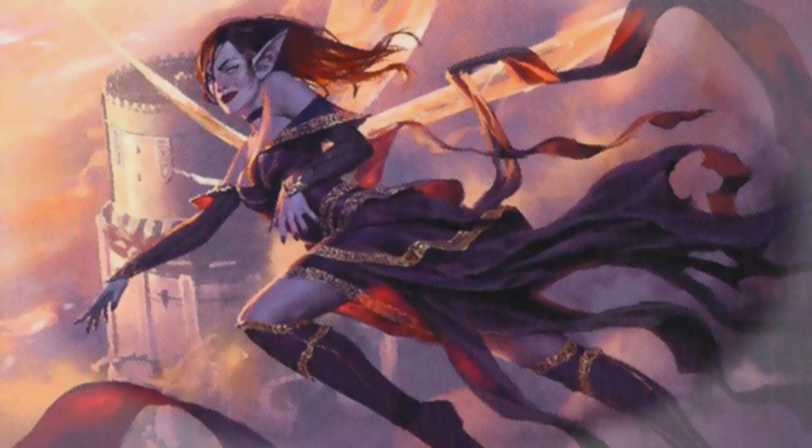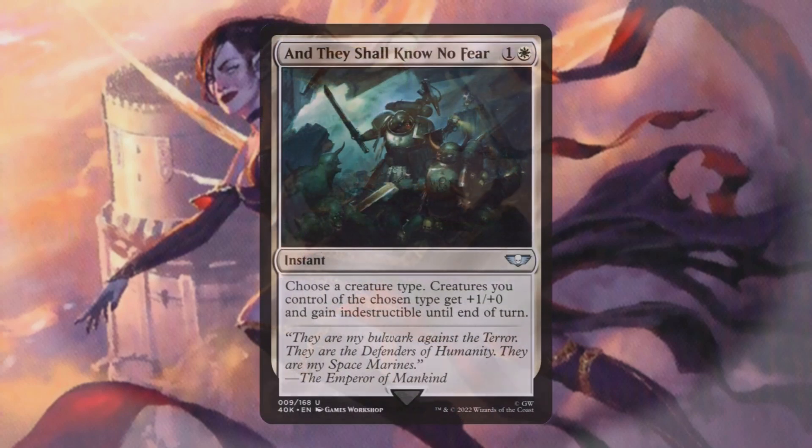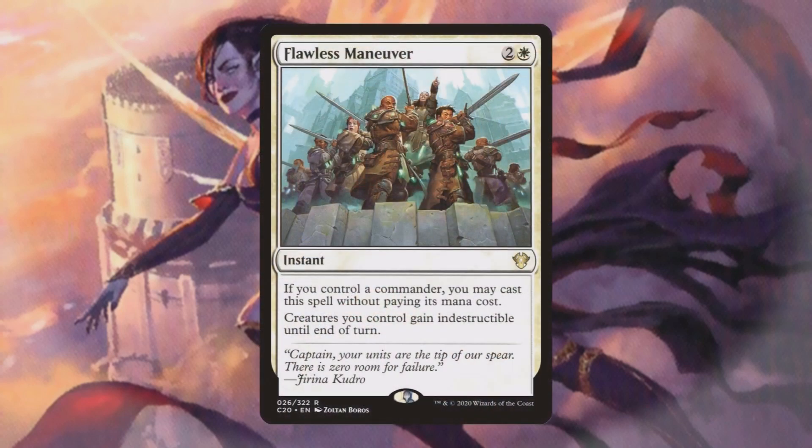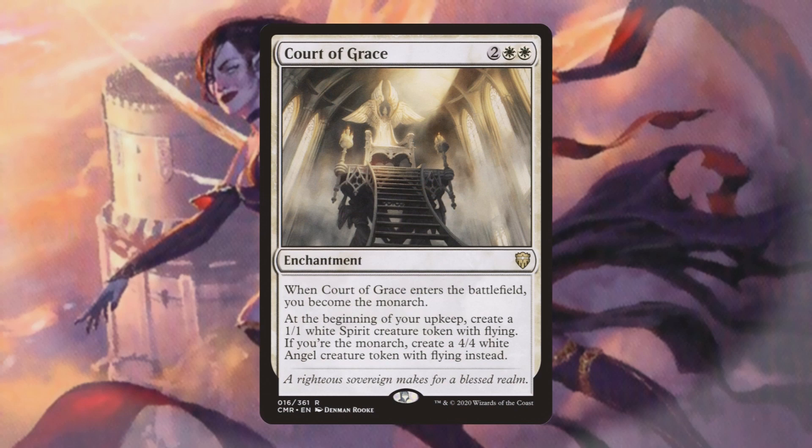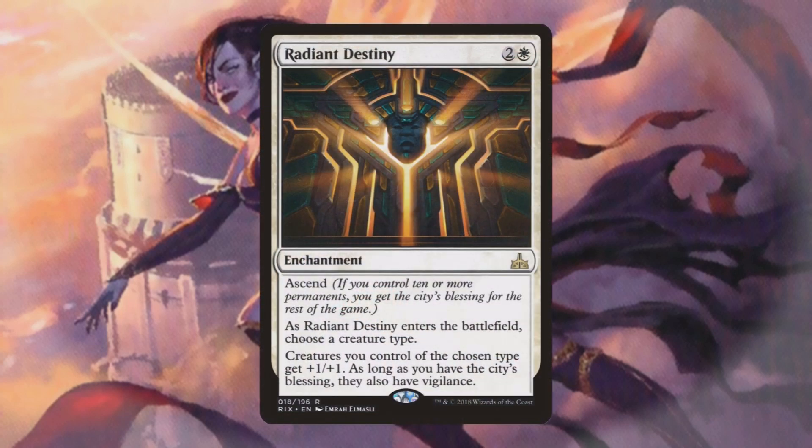Other cards you could consider that have been in this build before: Vanquisher's Banner — choose a creature type, creatures of that type get plus one, plus one, and gain indestructible until end of turn. You can also do Flawless Maneuver or anything that protects your board. Court of Grace: when it enters, you become the Monarch for card draw; at the beginning of your upkeep, create a 1/1 white spirit with flying, or a 4/4 white angel with flying if you're the Monarch — creating more flyers that get buffed by Aleila. And Radiant Destiny: when it enters, choose a creature type; creatures of that type get plus one, plus one, and with the City's Blessing they also get Vigilance. These are all very solid cards there just isn't room for in the current build, but you have all the freedom in the world to build it any way you want.